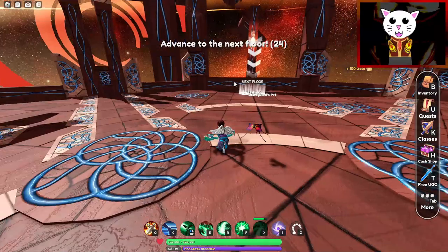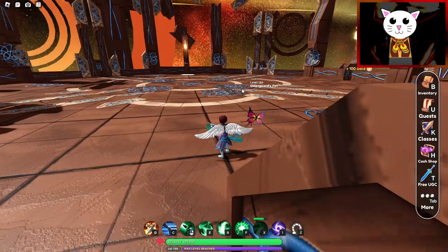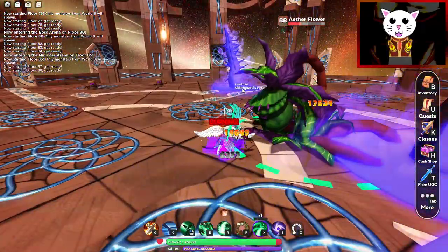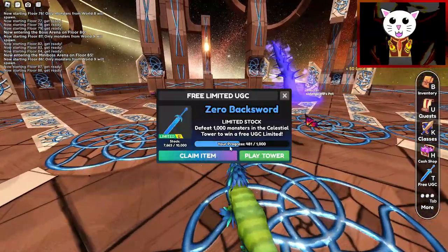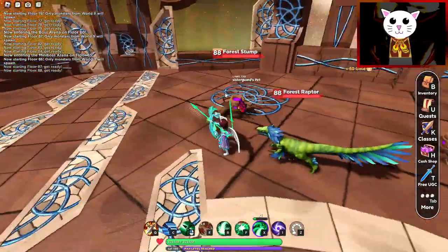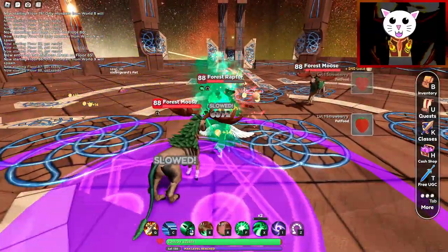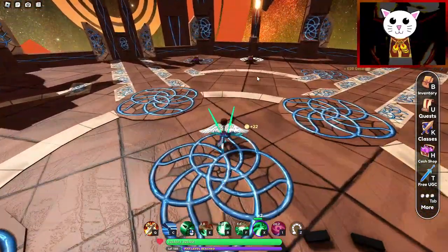If you already have the UGC item you can still do the tower — it drops good loot and coins. If you're having difficulty with the tower and don't have good gear, here's a quick trick: go over here, hit Play Tower, then hit Start and it will restart the tower. So if you get to too high a floor and your starter weapons aren't working, that's my recommendation.